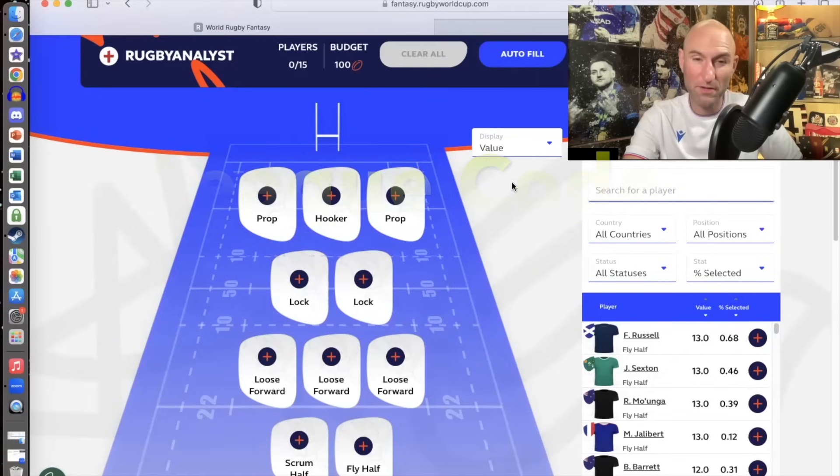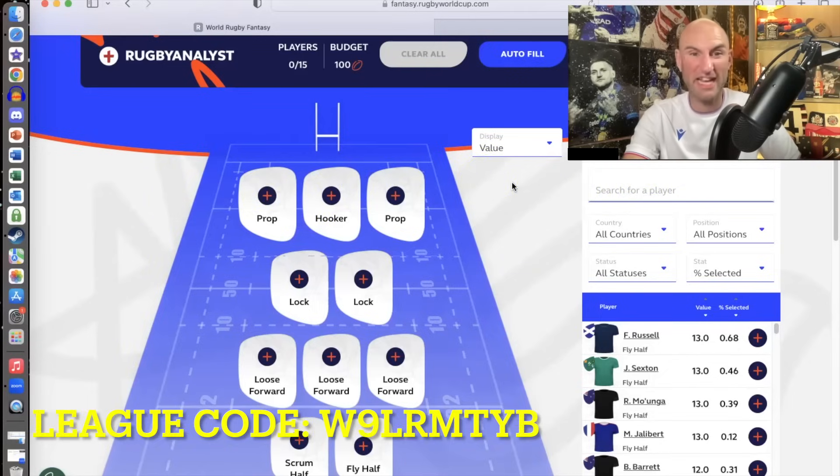A little bit of an intro — I'm going to pick my team and explain my thinking. If that helps, maybe you just do the opposite. We'll go through the players and see who's actually the most valuable in each position and see if we agree. So first of all, you've got to pick 15 players.